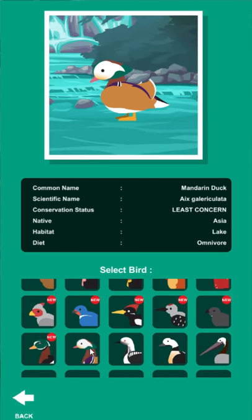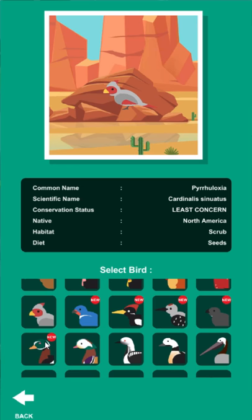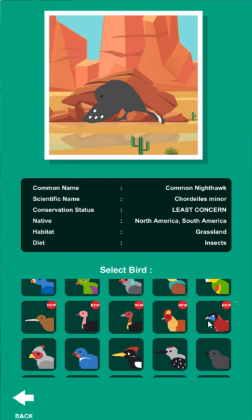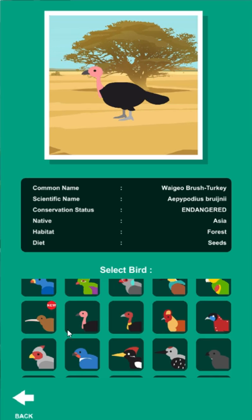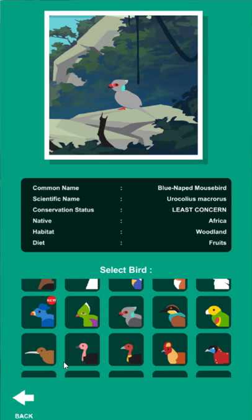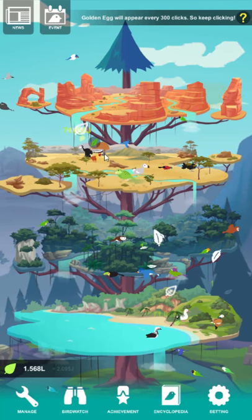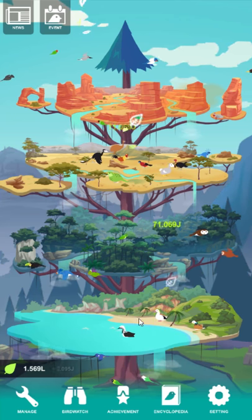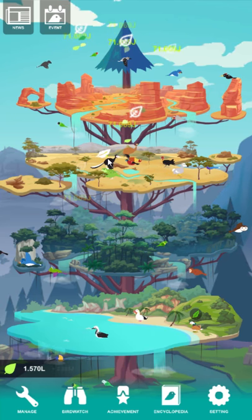It would be nice if Abistrium were a little more educational about the fish. Someone in a Facebook group suggested maybe they could do an event where proceeds go to marine life conservation charities, since the Great Barrier Reef has bleached for the second year in a row. They could raise some awareness, because most people who like Abistrium probably like fish — that's a big part of why I got the app, along with the visual style. This game has a very different flat 2D visual style, but I really like it too.